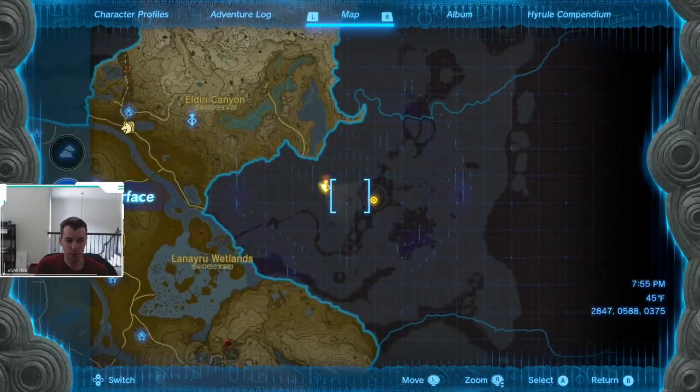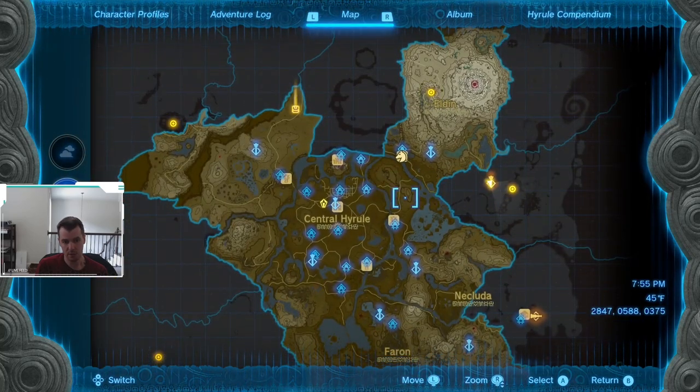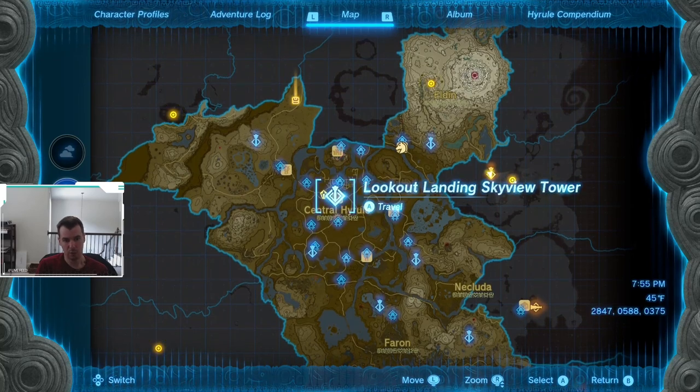What is going on right now? We are here at the Upland Zorana Skyview Tower. As you can see, we're making our way pretty much due east from Lookout Landing.